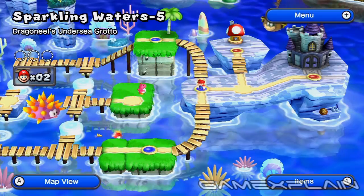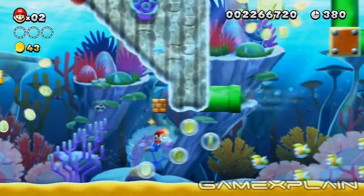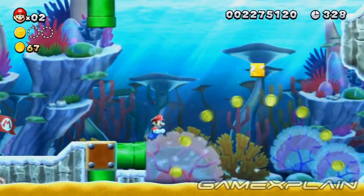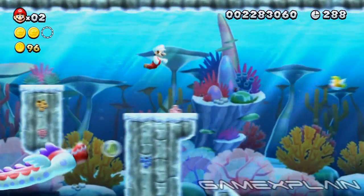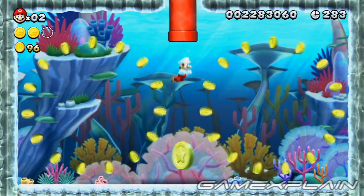Sparkling Waters 5, Dragon Eel's Undersea Grotto, has 3 Star Coins to find. To reach the first Star Coin, quickly swim up as close to the pipe as you can to avoid being blasted back. Star Coin number 2 is just past the checkpoint, but you'll need to be Super Mario to reach it — just bust through the bottom row of bricks to gain access. Shortly after passing the Red Coin ring, you'll find a red pipe that you can enter. It leads to the third and final Star Coin.